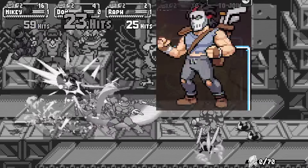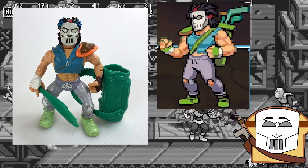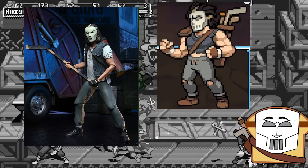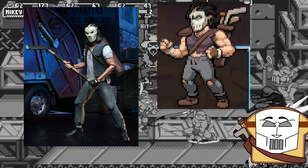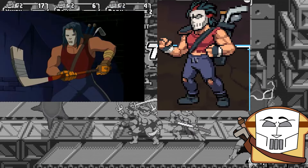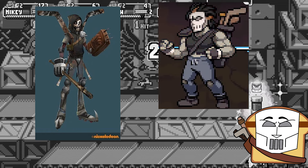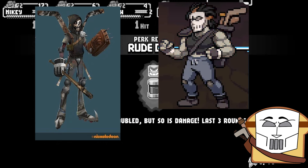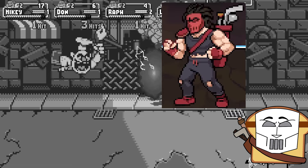Let's get the last easy one out of the way: Casey Jones. We have 1 — 87 Cartoon — 2, Action Figure. Palette 3 is the 1990 movie with his black shirt representing the black vest he wore, along with the gray sweatpants. Palette 4 is obviously 2003 Casey, even sporting the bluish hair.